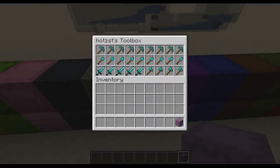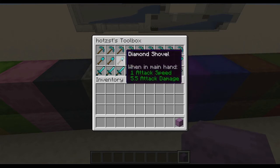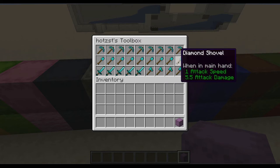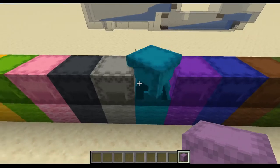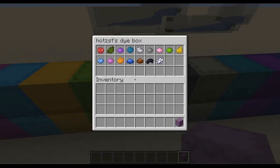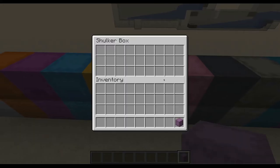In here we have basically the toolbox. The tools will probably be enchanted. Then the pink box holds the dice. I'm not sure if you want to have dice in a separate box, but that's what it is.